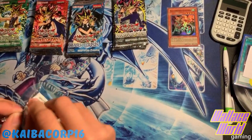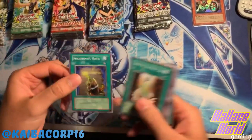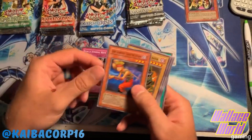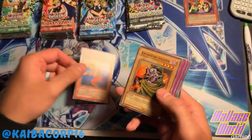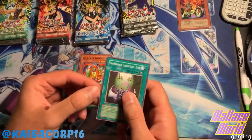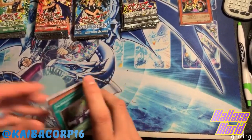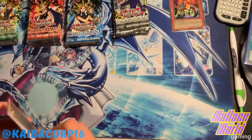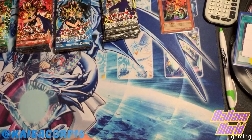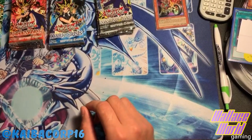Dark Crisis, here we go. Archfiend's Oath, Shooting Star Bow Ceal, Really Eternal Rest, Dark Scorpion Chick the Yellow, Archfiend Soldier, Arsenal Robber, Ray of Hope, Goblin of Greed, and Twin Swords of Flashing Light. Wow, so we're not doing so hot - one foil out of about eight or nine packs somewhere in there. Wow, not doing so hot this time.